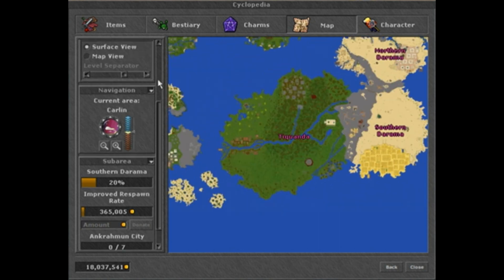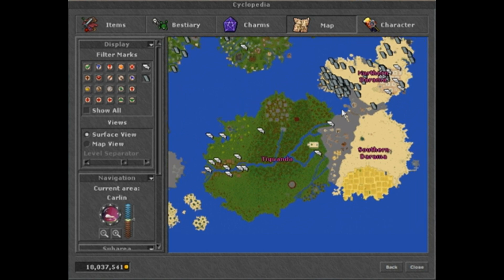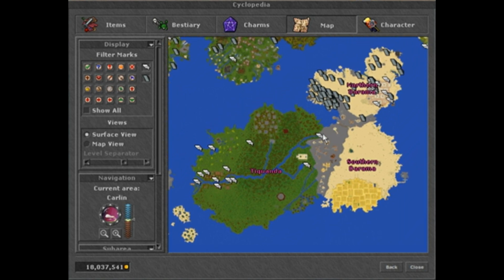Once you unlock 30% of the sub-areas, NPCs will be shown on the map. 70% will show a stairs icon on the map to show you where you can change levels within the sub-area. And once you fully unlock an area by discovering the points of interest in all sub-areas, you'll be able to see the creatures that spawn within these sub-areas.